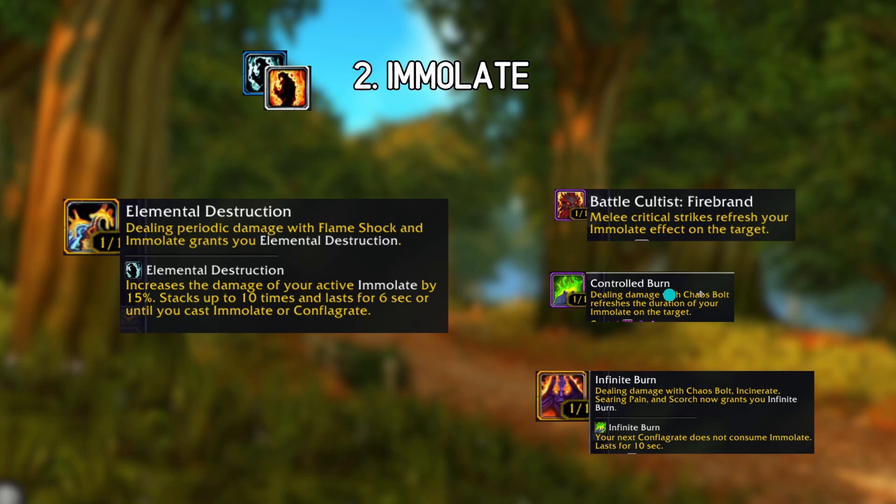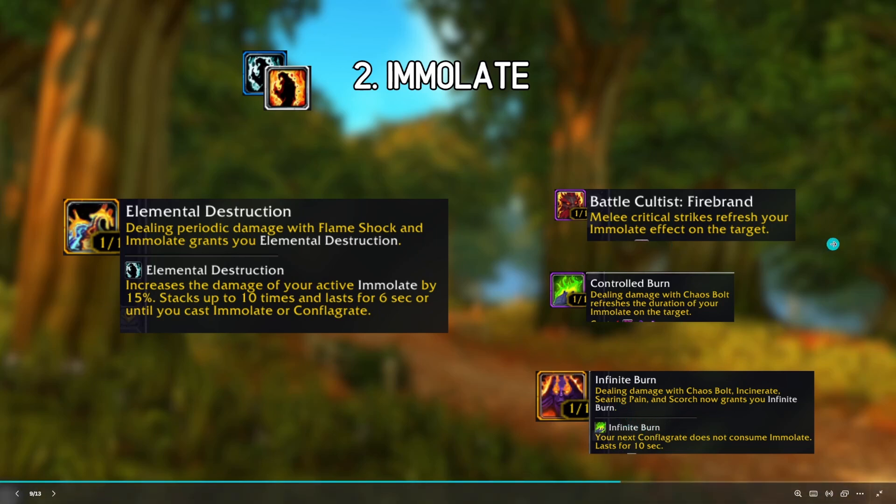Two Immolates will just make this go so much faster, and it's such a big damage multiplier. There are also ways to refresh both of them, so if you have a melee build or chaos build you can have both Immolates running without even abusing it with Conflict - just have some fire DoT running on the boss for free, refreshing both of them. Same goes for Infinite Burn - I won't dive too much into it here, but it's something to keep in mind when you're rolling Immolate or just weaving it in.